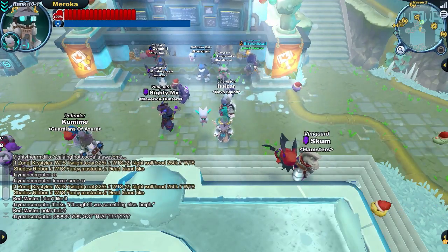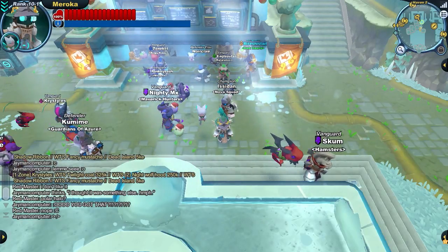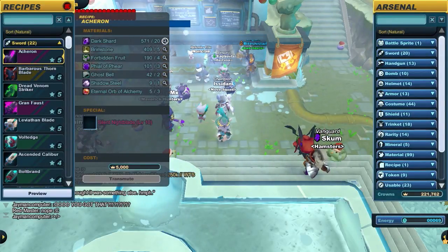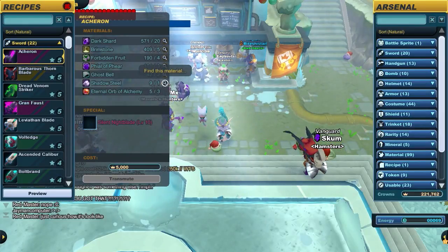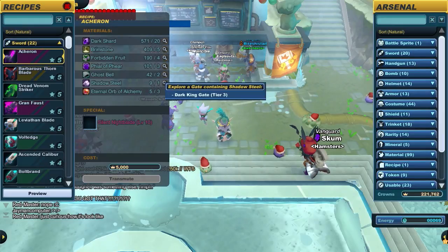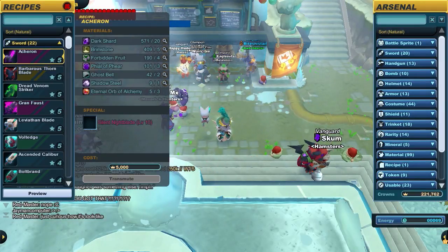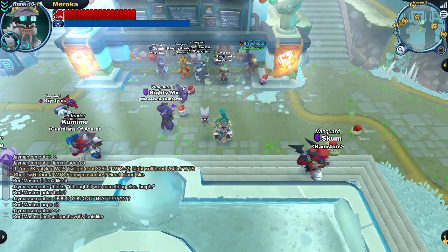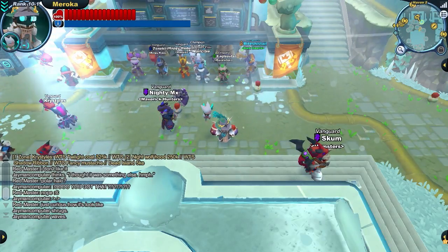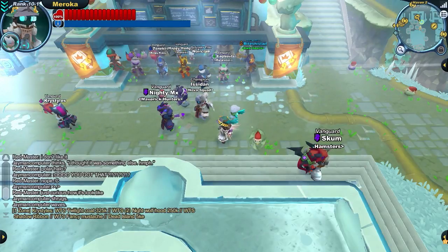There is an improved walkthrough for the time-to-get-crafty mission, and a guided tour of the advanced training hall in the pumping-up mission. There is now an icon to the ingredients panel — so if you're short on shadow steel to make an Ascended Caliber or an Asheron, you can see where to get it, such as Dark King Gate tier 3, and click on it to go straight there. You can also click on the HUD battle sprite icon to bring up your battle sprite, which is something I was thinking would be quite a nice feature just earlier this week. It makes sense — you've always been able to hover over it but it's never functioned as a button.